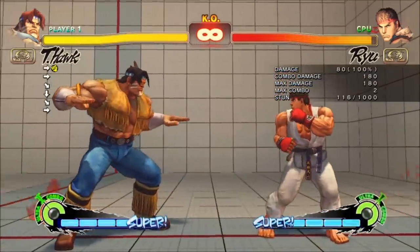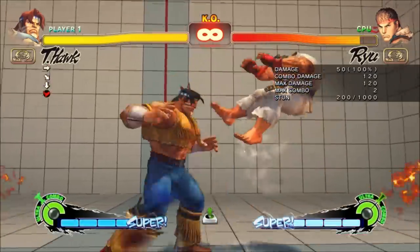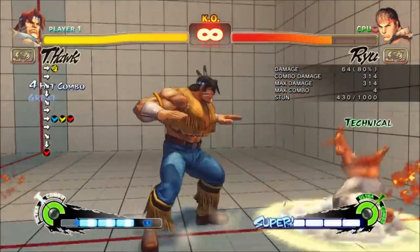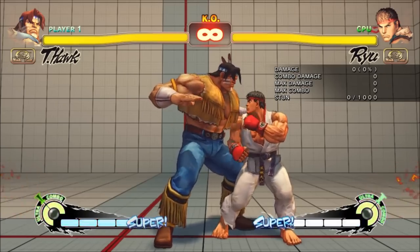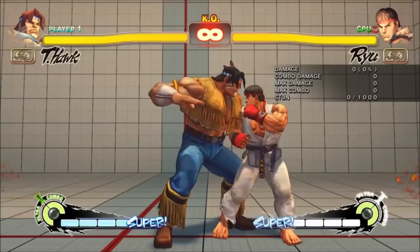This means it'll work in some of T-Hawk's juggles. Light Uppercut is important too — it has the most lateral reach of his Uppercuts, so it's the most consistent in combos.